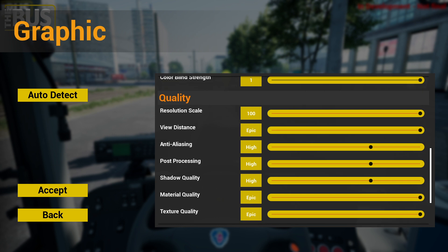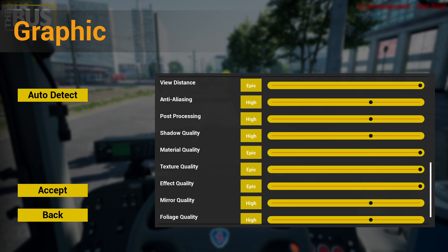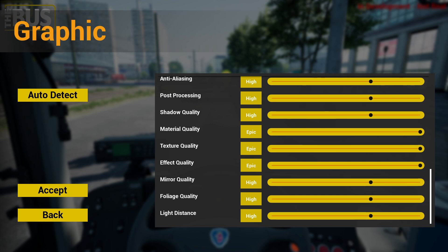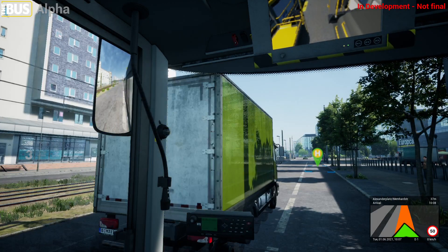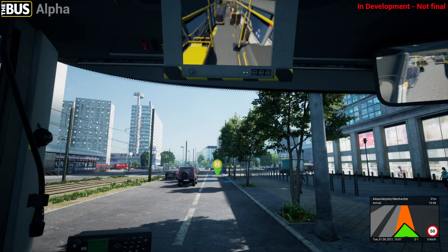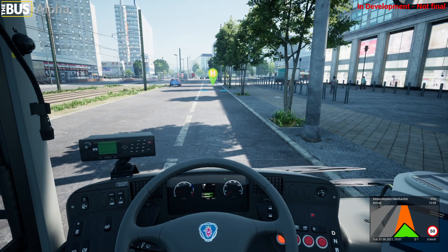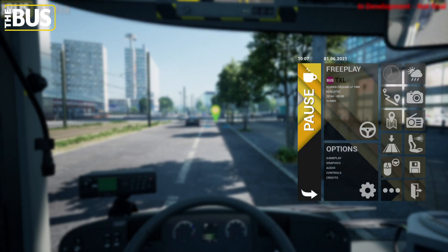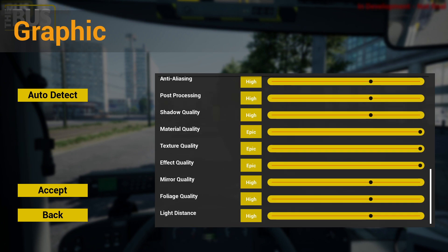I've got my resolution scale at maximum, view distance at epic, anti-aliasing at high, post-processing at high, shadow quality at high, material quality at epic, texture quality at epic, FX quality at epic, and mirror quality at high. Mirror quality is noticeable if it's not on epic — if it's lower it's actually a bit pixelated, and the only way to get it fully clear is to put it on high. Reflections do tend to impact performance, so I'd recommend keeping mirror quality at high rather than epic unless you really want a crystal-clear mirror. Then you also have light distance and foliage quality.